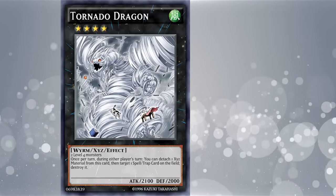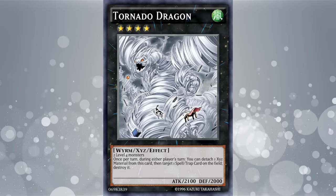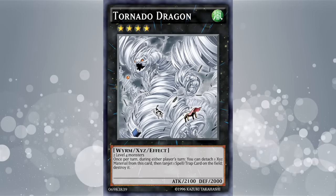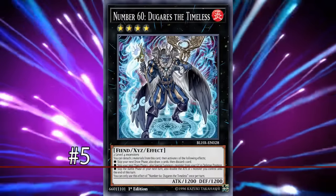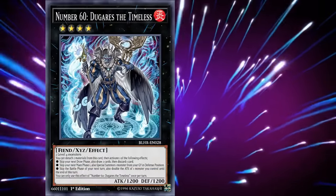Tornado Dragon is both a board-breaking utility tool and a critical piece of disruption for hundreds of different competitive decks over the years, handily earning its spot on this list. Following that at number 5, we have Number 60, Dugares the Timeless. This is a Fire Fiend monster with 1200 attack and defense.